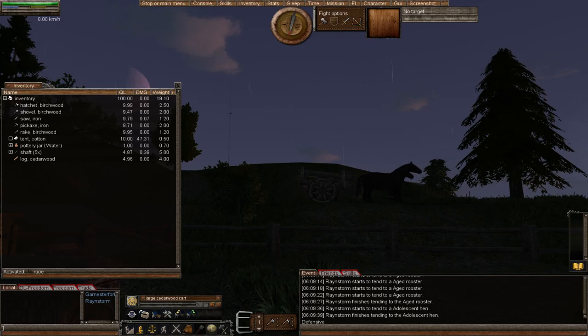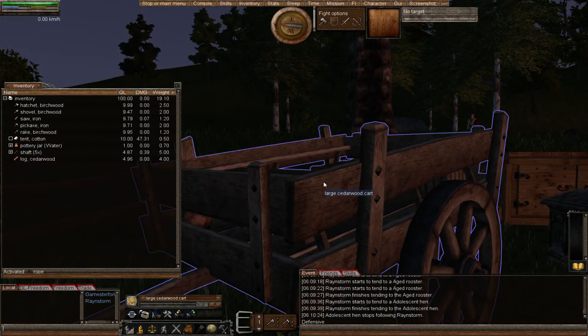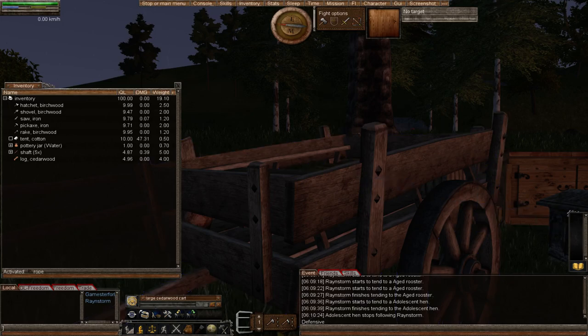'The lock can be removed only by the person who placed it. Another player that cannot normally access the cart will gain full inventory and drive permissions as if added to the settings, should they attach a lock.' So it's important to lock your cart as soon as possible after creation — as soon as you finish making it, put a padlock on it, because someone else can come along and gain ownership of it.